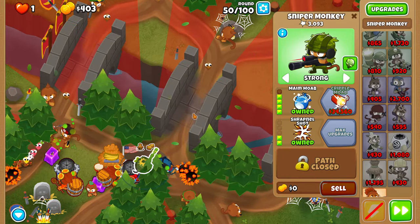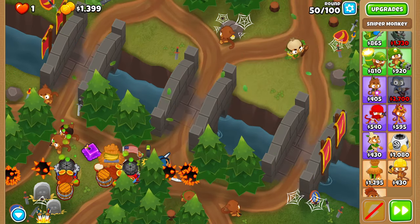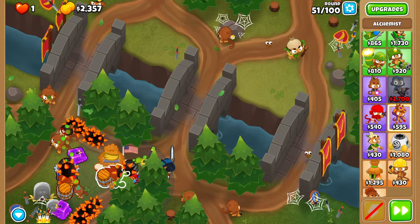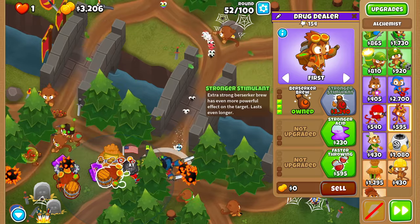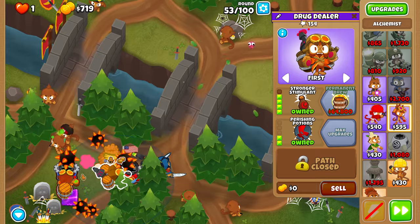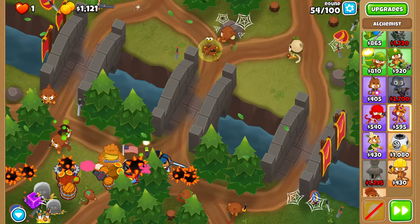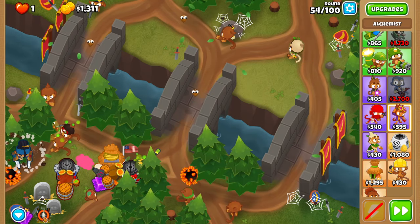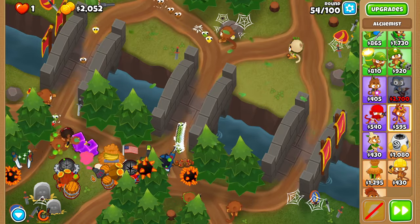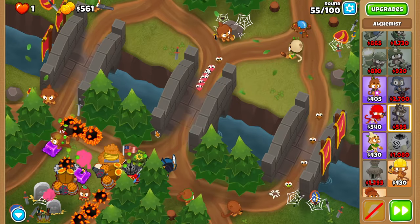You should be able to afford maim moab before the second moab on round 50. Now upgrade your right alchemist to a 420. Also get 320 on your other alchemist — somewhat important, but not really. On 54, once balloons start to reach your left spike pile, use a leaping sword because if you don't, it's going to get overwhelmed. Now get your left alchemist to a 420 stronger stimulant as well.